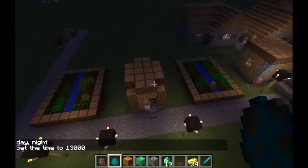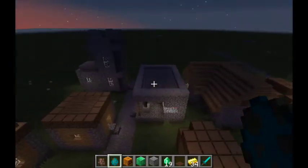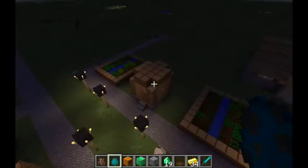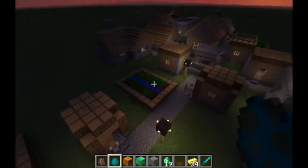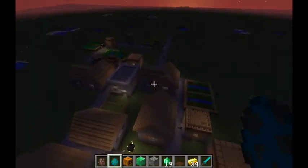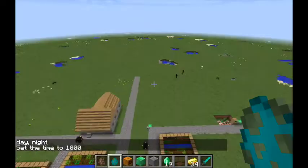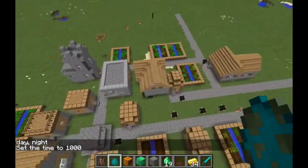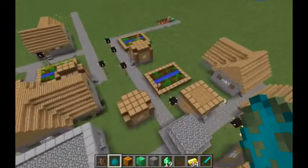At night, villagers do something interesting — they actually run to a light source in a house. Anywhere that is a house and contains a light source, they will run to it and then close the door. They have the ability to close doors in version 7.2 and up. They hide in the houses while mobs spawn — this is their self-defense mechanism against mobs. Iron golems that have spawned will patrol the outside of the village to destroy any mobs. When it becomes day, the villagers come back out and go wherever they want to go.